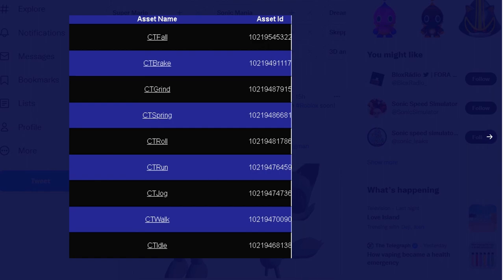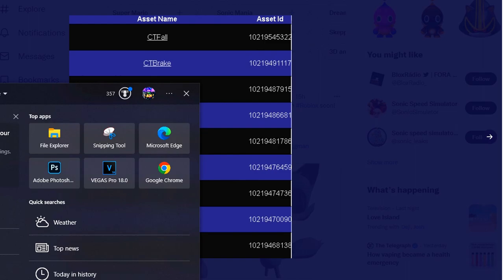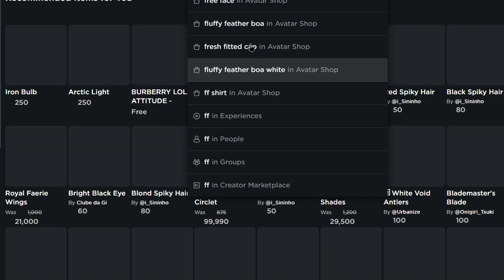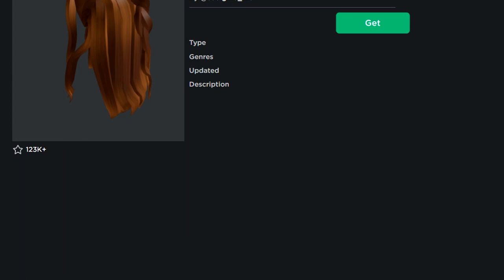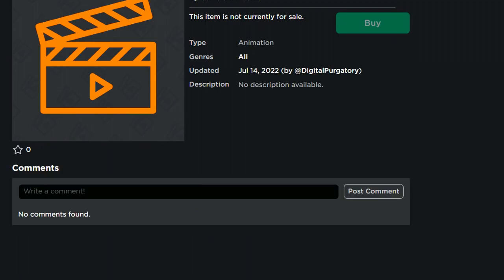I want to show credit to SSS Leaks News on Twitter for actually showing these leaks. I'm going to go ahead and get the ID here. Now that I've got the ID number, we can go to the catalog, then to the creator marketplace, and do a checkup on this animation ID to see if it's actually legit. Now let's replace the ID - just like that - and now we should get teleported. Yes we did, to CT4!